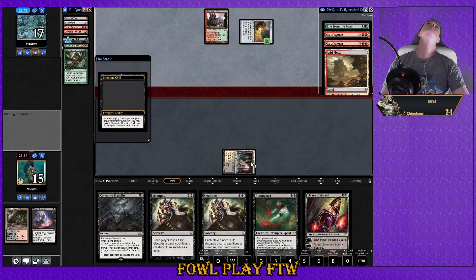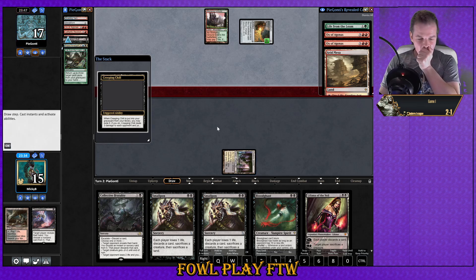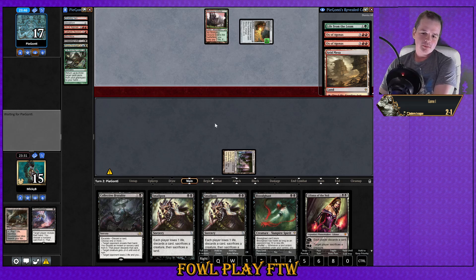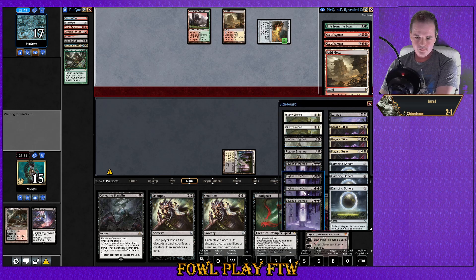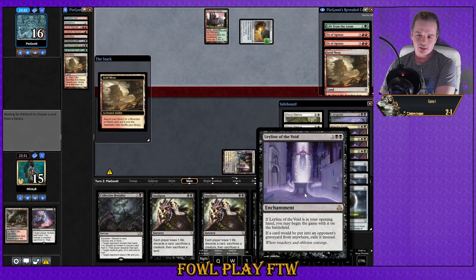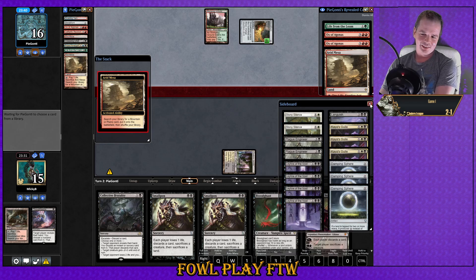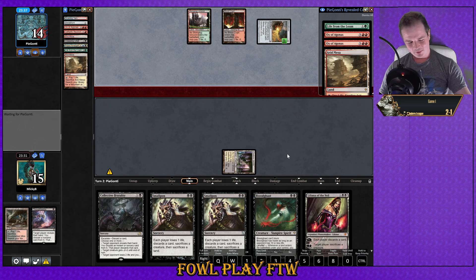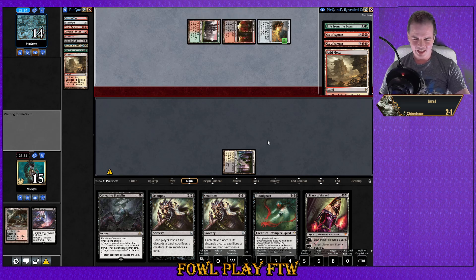Creeping Chill. Excuse me — I have some very good news guys. You see these four Leyline of the Void in the sideboard? They're in here for a reason. We have the plan — if we get slapped around game one, we've got the plan game two and three.